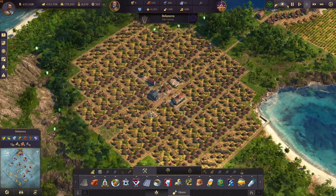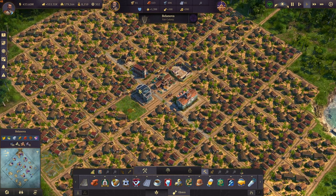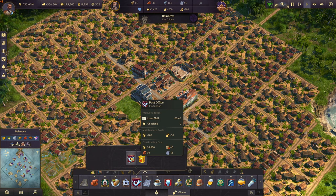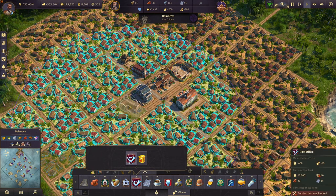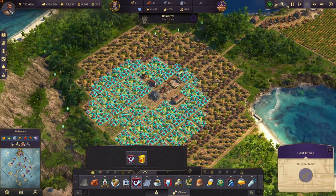One last thing: if you have all the DLCs, you can also fit a post office perfectly here. Just delete those two houses and the road next to the police station, and there you can place your post office. Right there it also has very good coverage.